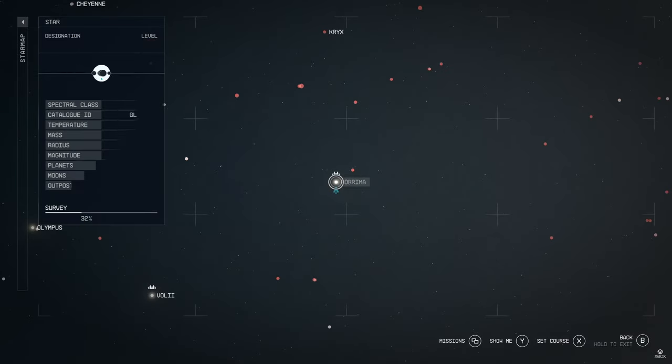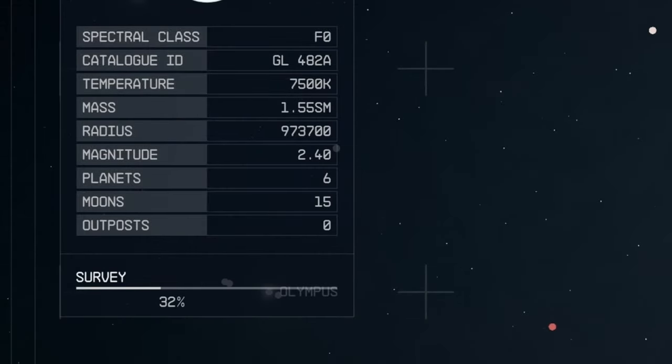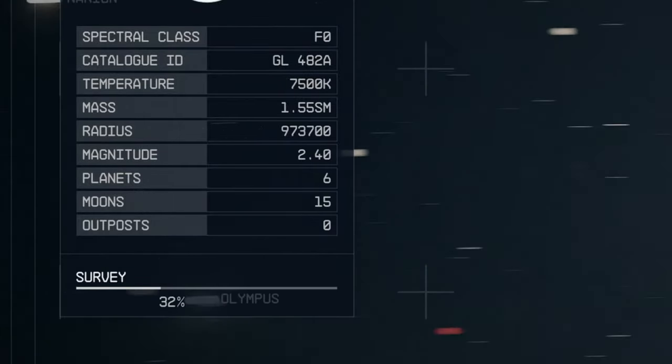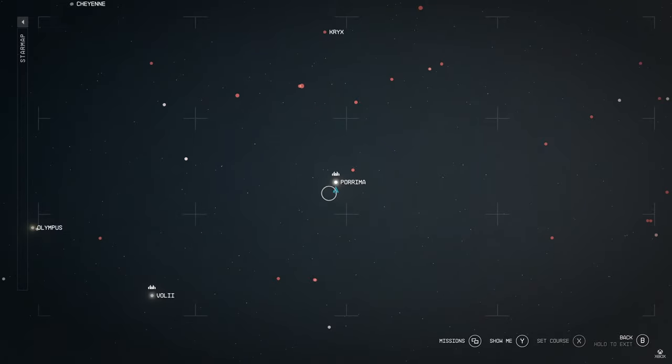The player then zooms out to the galaxy map, where we get more information about the system. We see science info but what's most useful is the number of planets, moons and outposts. Even though we saw civilian outposts on a planet, the info pulling through says there are no outposts — this could mean there aren't any player-built ones. We then see a bunch of systems we could jump to: Vol 3, Crix, Lunara, Linnaeus, Olympus, Cheyenne, Narion, Alpha Centauri, Ptolemon, Sol. Olympus in Greek mythology is the home of the greater gods — perhaps we'd find some remains of the gods there. The Freestar Collective occupies Vol 3.